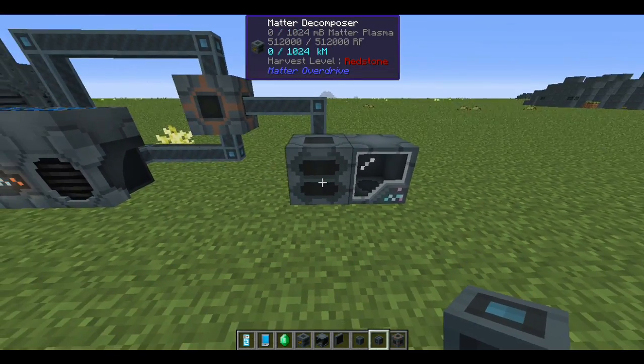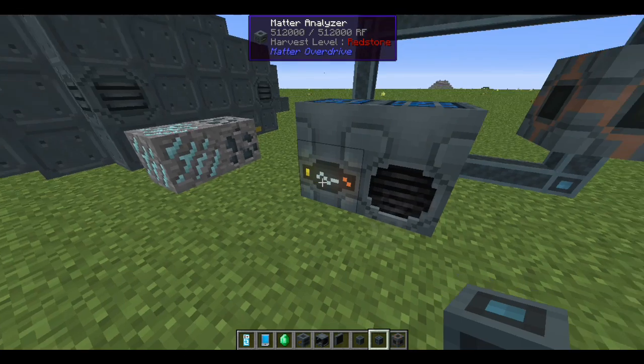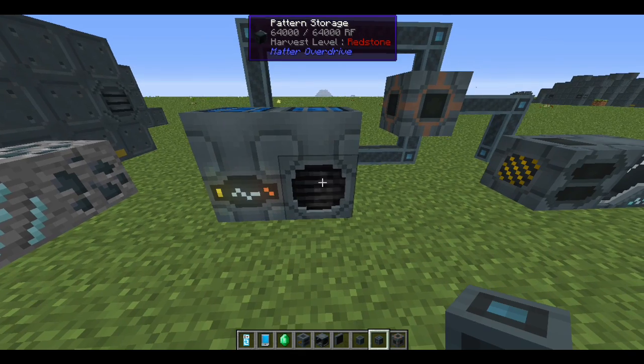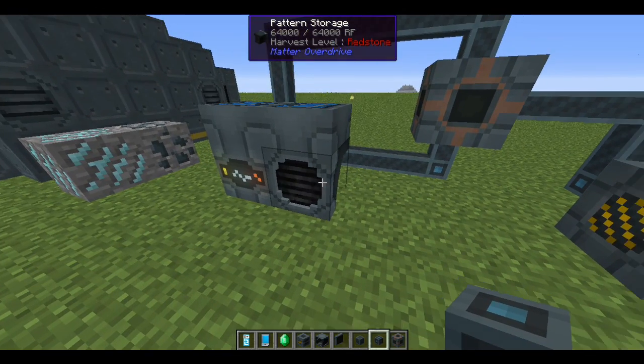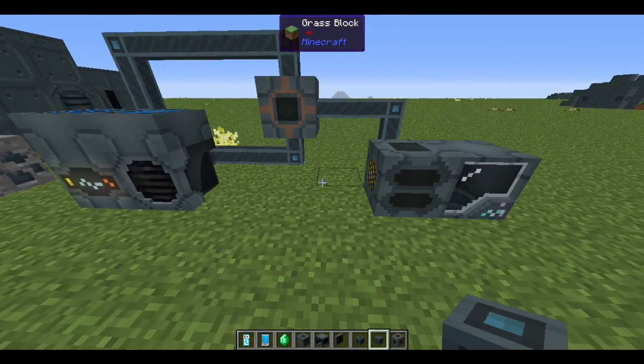Now that diamonds are scanned at 100%, we can replicate them. Note that a single pattern drive only holds two patterns, meaning one pattern storage holds up to 12 recipes total. So you'll need to prioritize what you want to replicate, and add more pattern storage units if you need more than 12 items. Fortunately, they're not expensive.